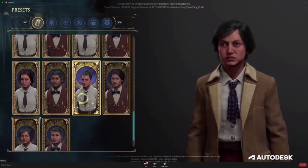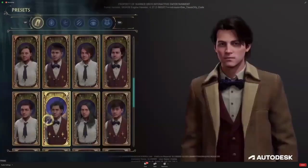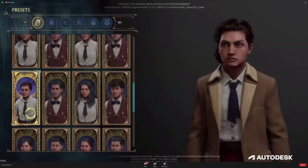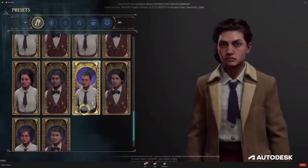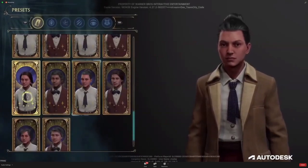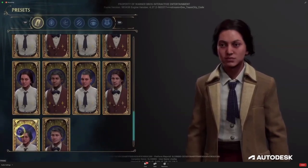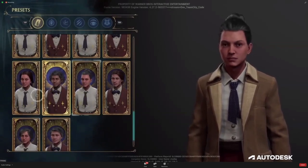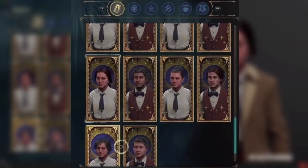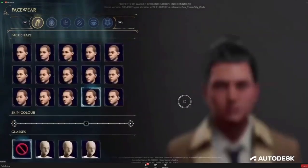Then we actually get to see the in-game menu for character creation, which looks really awesome — I really love the style, I think it fits so beautifully. We first get to see some presets, and going over them we see some male and female characters. As they pick through characters we can see the hair change, facial features change like jaw lines — it's all maybe subtle but there are decent changes. I also really love the sort of cards these characters are portrayed on, which is so cool.